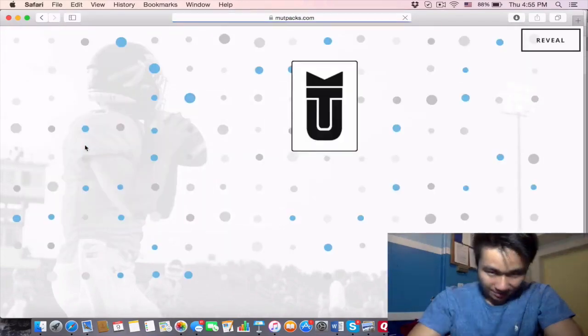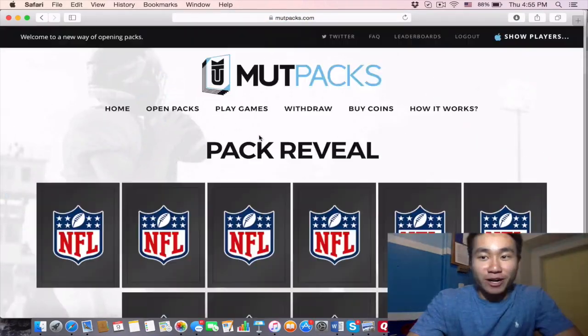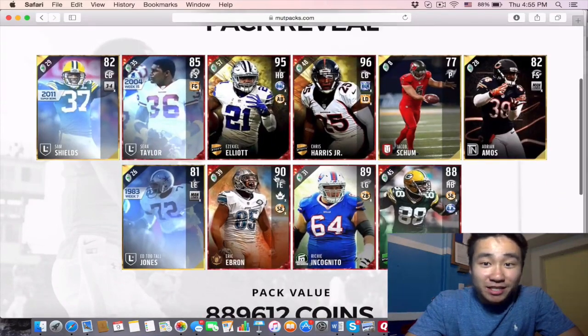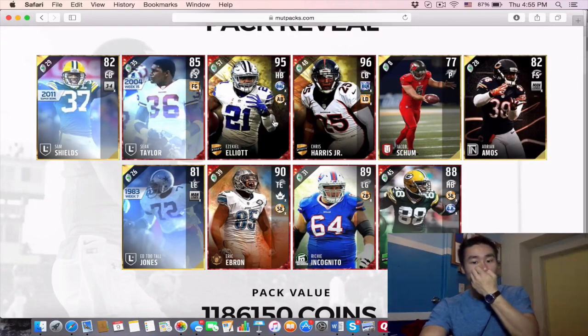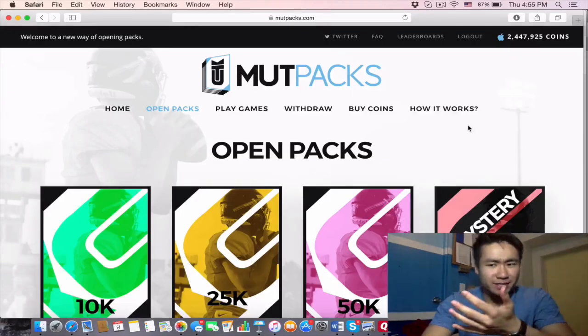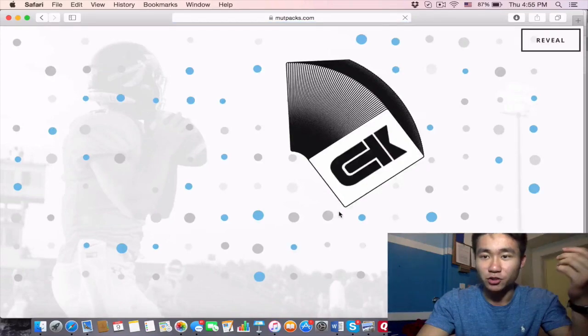Let's open up another one million pack — not the Team of the Year version, but let's see how this one goes. I'm ready for it. Reveal all — oh, we got Ezekiel Elliott! Ezekiel Elliott has to go for so much. Another profit. We just won 200,000 coins again. Like, how can you ever find a way to win 400,000 coins in two minutes?